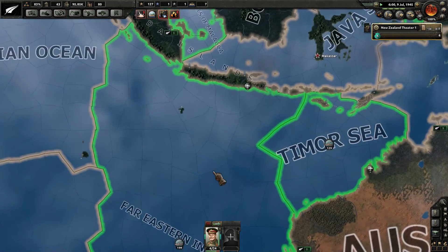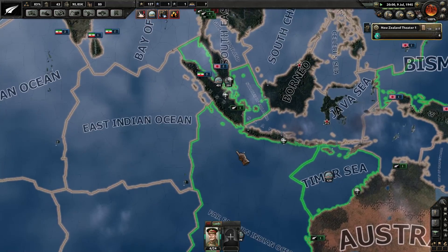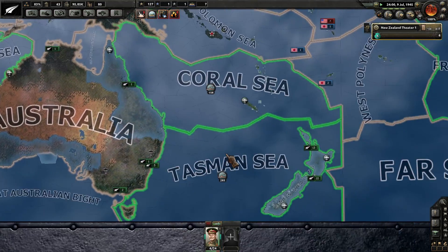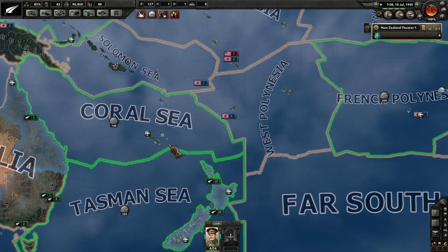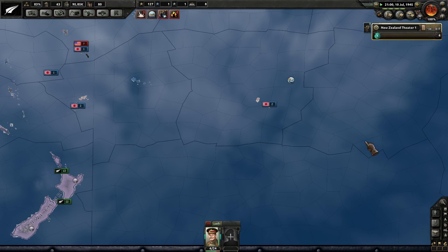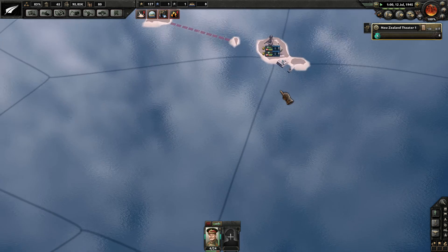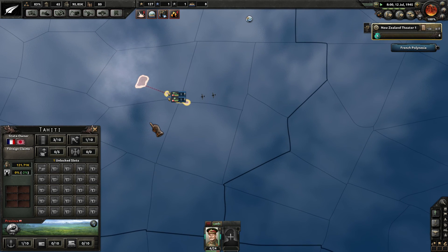Back to the air view — 23% efficiency there. We've had another engagement over this way. Lost 14 of their naval bombers that they had sent out, probably an attempt to strike at this port over here.